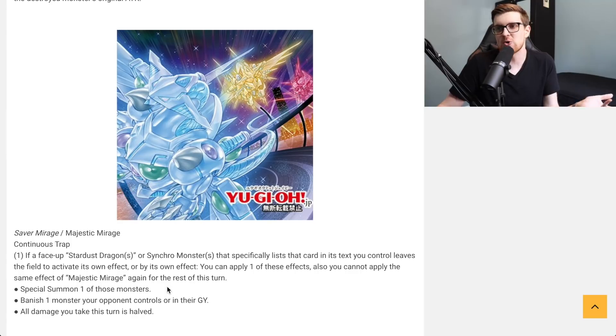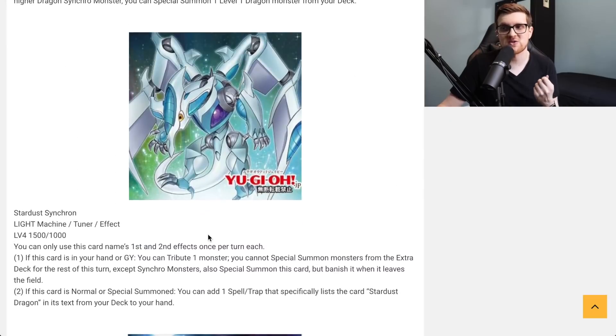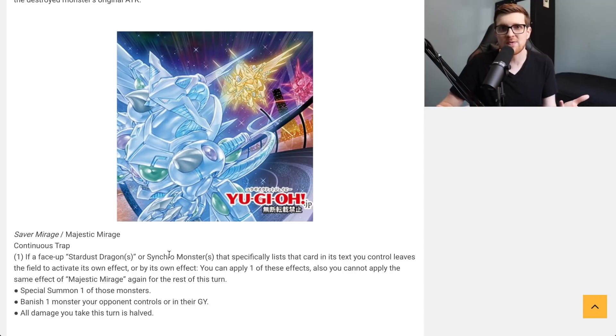Banishing a monster from the opponent's field or graveyard is also solid, and halving all damage you take is relevant because if Shooting Majestic Star Dragon banishes itself you need to survive to the next turn to bring it back. Being able to recycle that effect again could just be game-winning. You can search it with Stardust Synchron so you only need to play one. It is conditional — you need one of these monsters on the field — but since it's searchable, you can play it as a one-of and get great value when it matters.